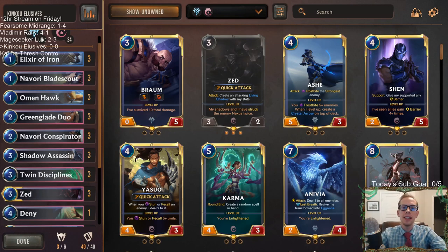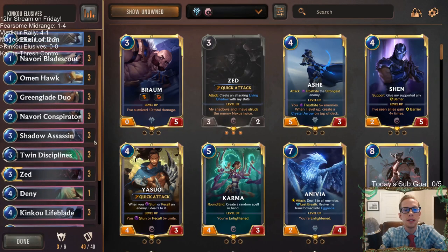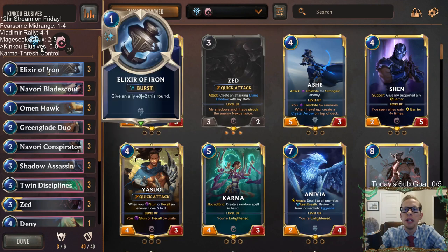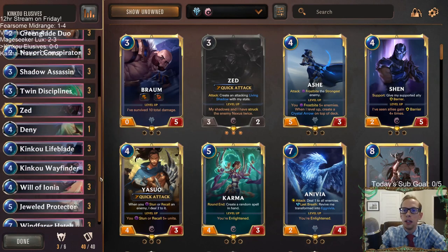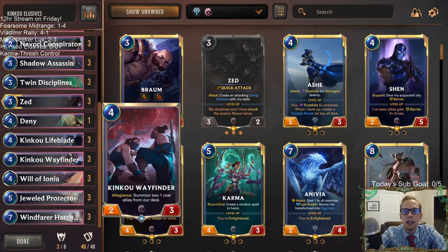Welcome everyone on Twitch chat and YouTube for some Kinkoo Elusives. This is a deck that I really haven't played very much at all. I've played my own version of this — the elusive burn that splashes for Piltover and Zaun, with Teemo for the one drop and Mystic Shot as removal. But this deck is just a good tier-one deck that I feel like I should play on stream.